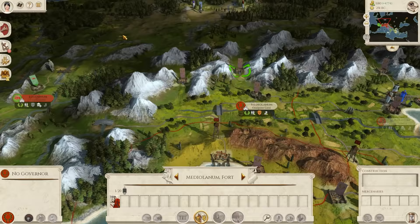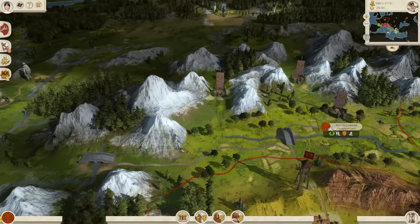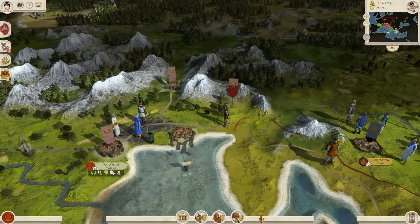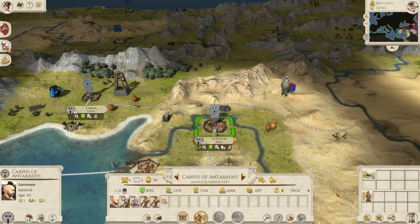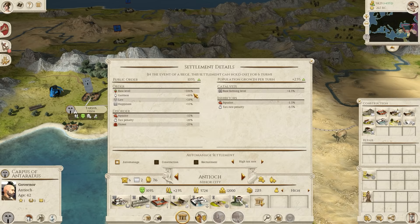Armies only come with one stance here, and you can't do force marches or anything like that. But what you can do is build watchtowers to light up your vision of the map, or erect permanent forts to create a choke point across rivers or in mountains. I absolutely love this because, however minor, it really feels like you're shaping the map and creating new strategic points. The game uses a population system in every city, meaning you have real numbers of people living in your empire and not just an abstract growth meter. Unit recruitment and disbandment affect population, and you'll pay attention to how crops and temples influence further growth and happiness.